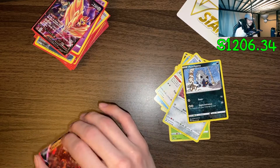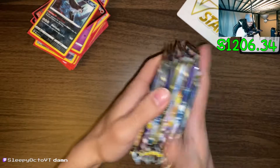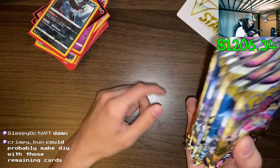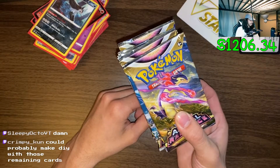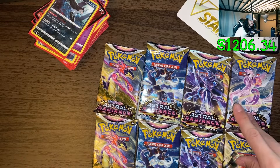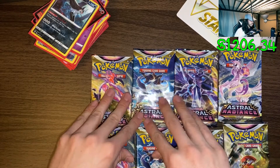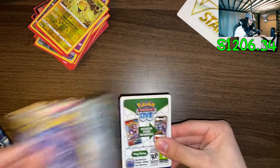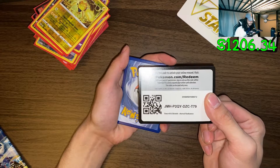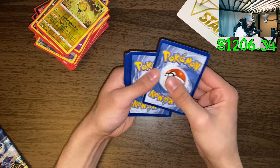This Pokemon pack is all my luck. We are getting close to the end - one two three four five six seven - we have eight packs left. We'll save these two for last because these are the last two of these packs where we have two of each. Not looking good for this pack - watch this white border pack, it's gonna give me Dialga.